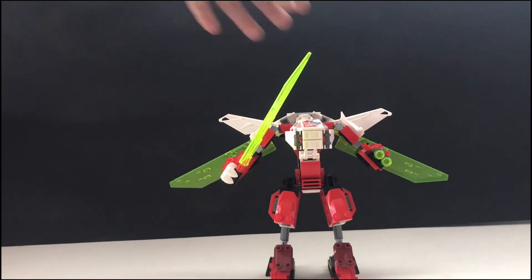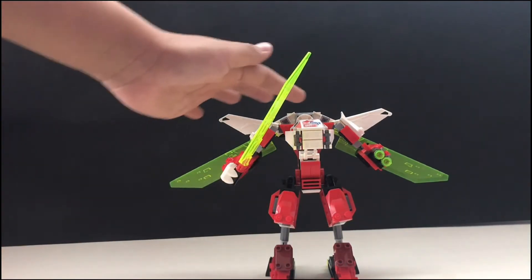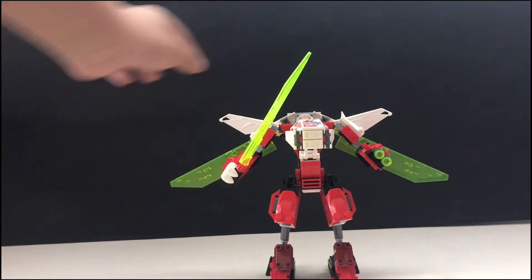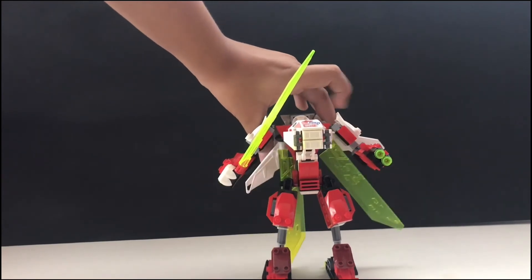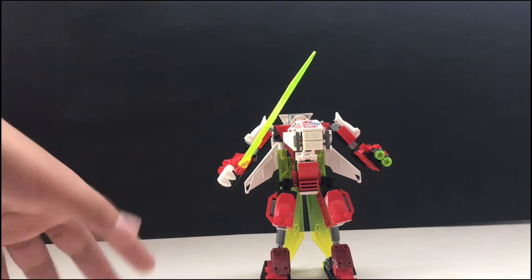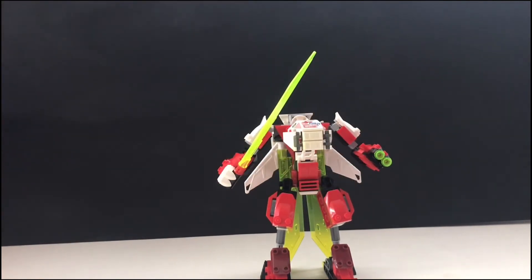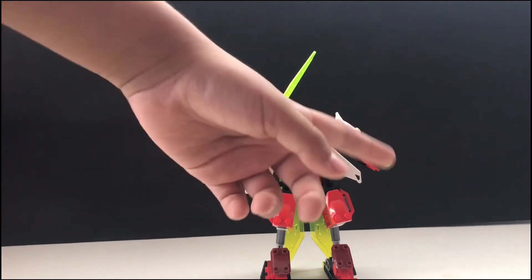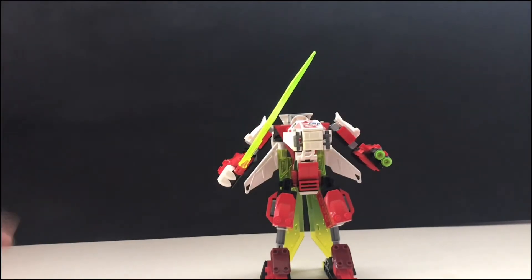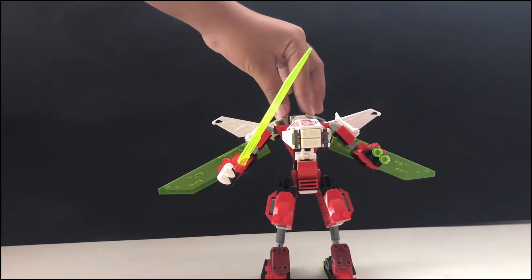Me gustó que la cabina no fuera de lo más estándar — está interesante. Las stickers están muy bien. Lo que no me gustó fue lo de la mano, pero las alas se le pueden remover, por si no tienes suficiente espacio y lo quieres exhibir. Aquí sus cañones — la verdad es que no se parece al original, ya que tenía dos espadas en los dedos, no agarrando. Regresamos las alas a su posición.